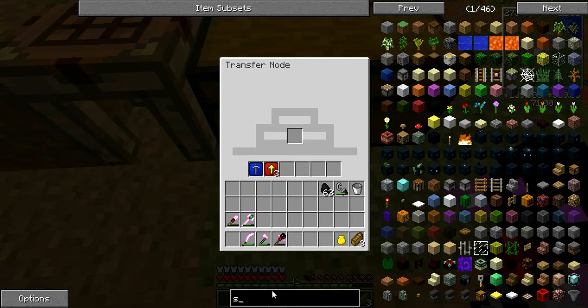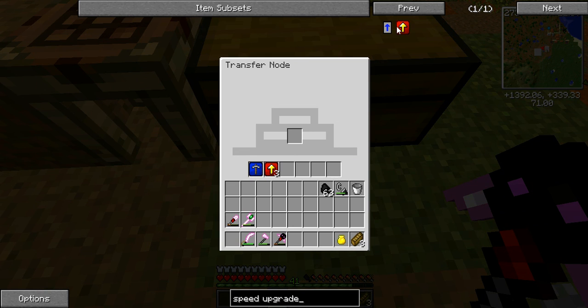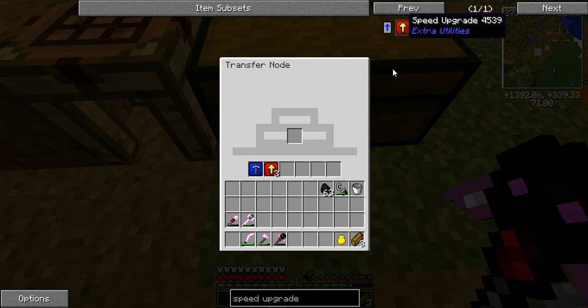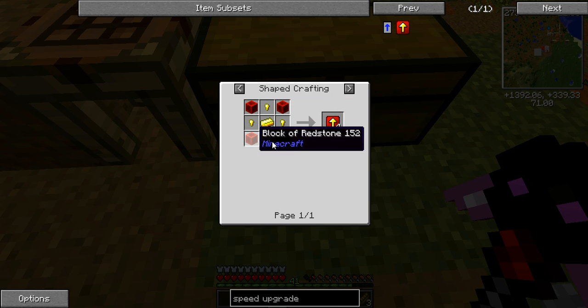I'll show you how to make the speed upgrades. There are Ender I/O ones but those don't work for this - these are Extra Utilities ones. They're kind of expensive: four redstone blocks and some gold, but you get four of them.